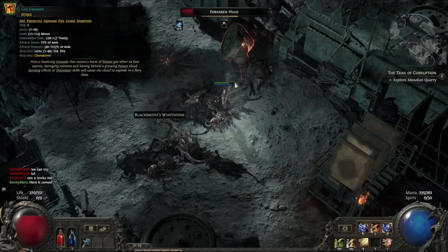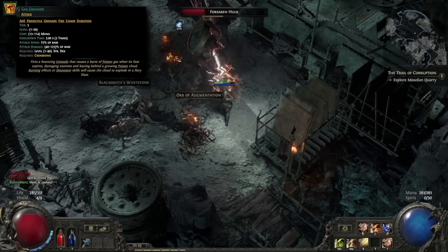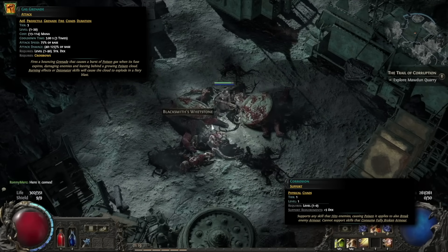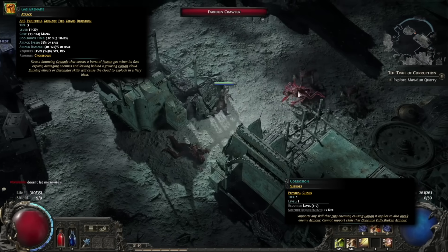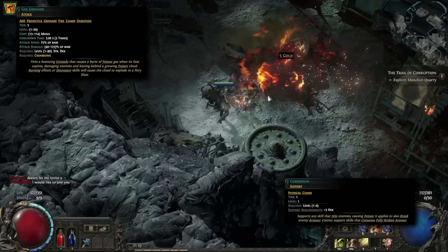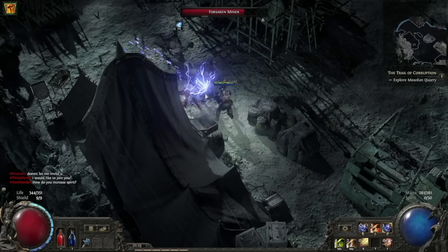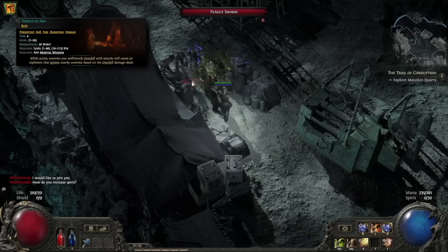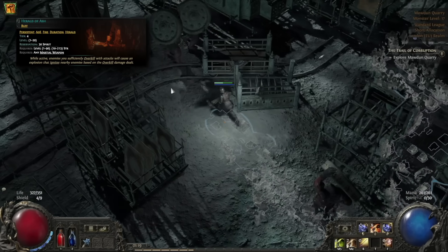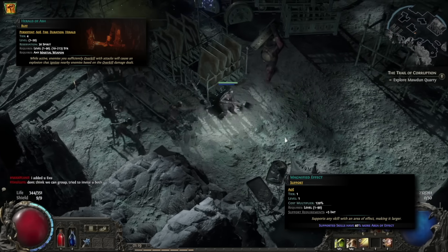The other level 5 gem you want to pick up is Gas Grenade, which adds a damage over time element on top, useful for both maps and bossing. You can add the Corrosion support gem to Gas Grenade, which is useful for breaking a boss's armor with just a single grenade — this is way better and quicker than using Armor Piercing Rounds on bosses, because we don't want to stop using High Velocity Rounds for DPS. At around this time, you should also get your first buff gem. Get the Herald of Ashes gem, which adds even more AOE into the build — it causes fire explosions when you kill an enemy, which can spread a fire damage over time effect. I added the Magnified Effect support gem to this so the explosions become even larger.